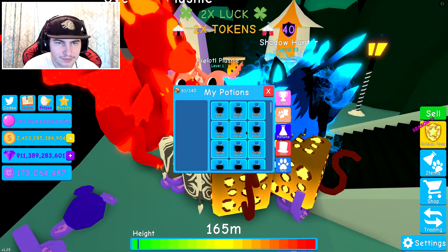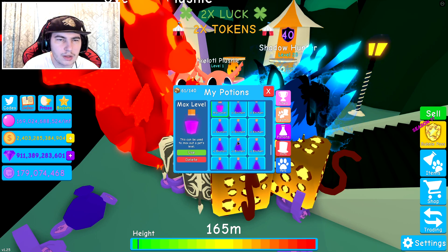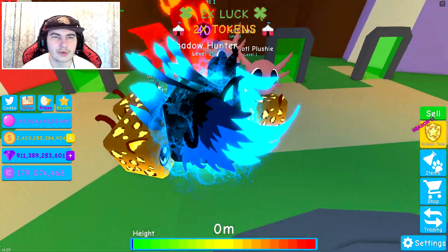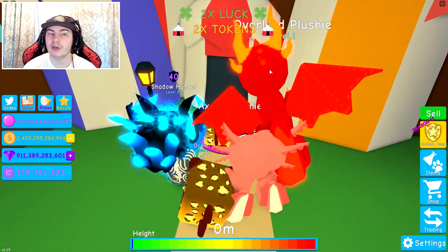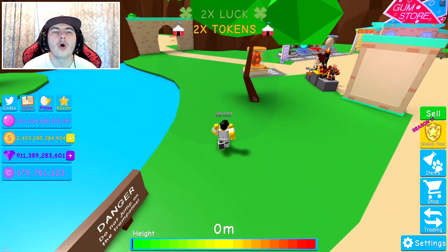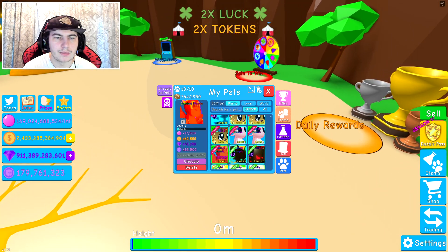I only have one level potion so I can't really max level it right away. Let's go to the other new one. I guess we can actually quickly go ahead — I can't buy into it yet because it's going to take me a while, even though I have a secret pet now. So it's going to be way easier to grind. Let me quickly go hit the spin-the-wheel thing, just to see if we can get another level one, because I'd like to try and upgrade both of them.